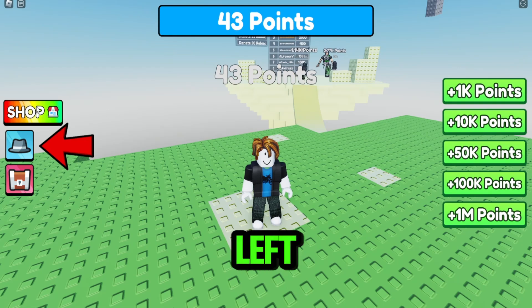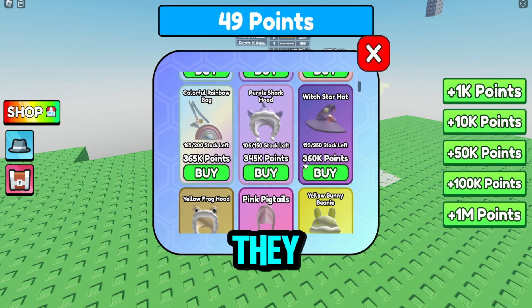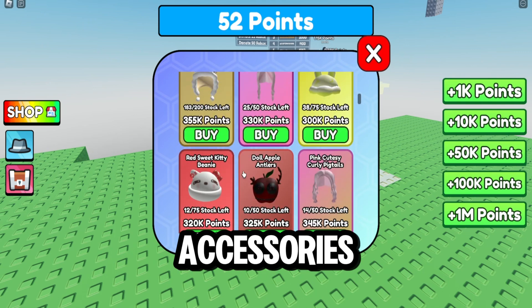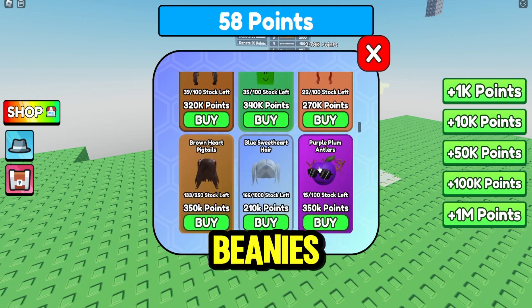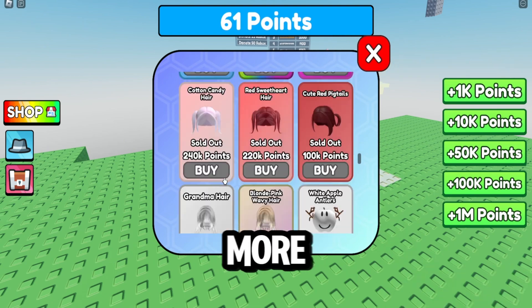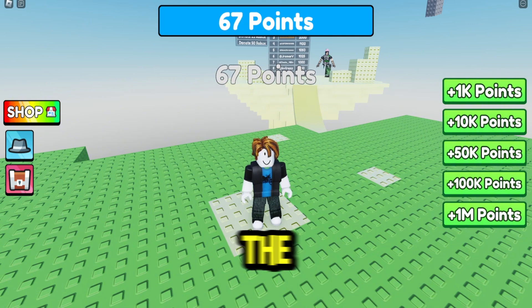Click this hat on the left. Wow, we have so much to choose from! They have different kinds of hat accessories, like various types of hairs, hoods, hats, beanies, antlers, and many more. Now let's wait until we have the right amount of points.